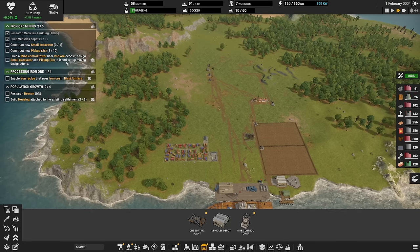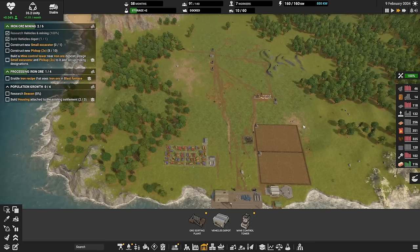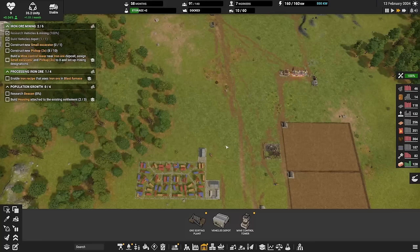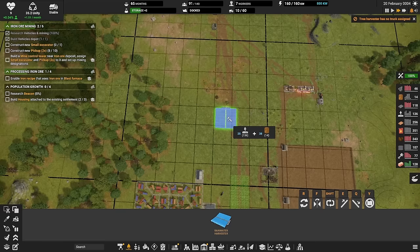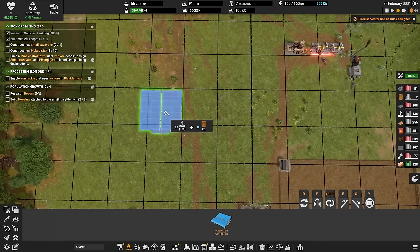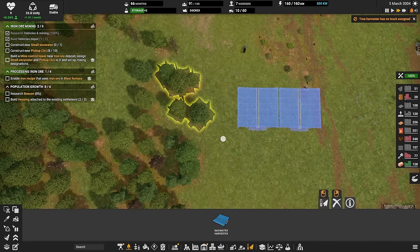Brick production is something we can start working on. Looking at the research, brick production also gives us a rainwater harvester, which is absolutely amazing and something I really want. On higher difficulty, rainwater is not super abundant, so I want to make sure I get some extra by having rainwater collectors. They're also less efficient on higher difficulty, but they still work and they're basically free — just costing some construction parts and wood.